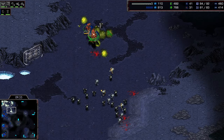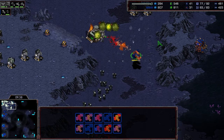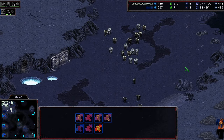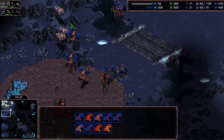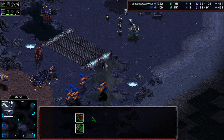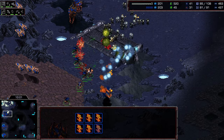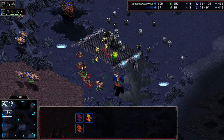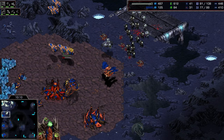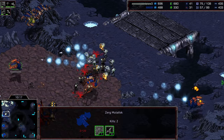The scan comes down — he sees it, he sees the third base! He dives in on top of the reinforcements, losing some mutas but doing a decent trade, killing a lot of marines. His guardians should be morphing — wait, he starts guardian production now. The two valkyries arrive though, and that's what the hydras are here for — they need to stop these valkyries. Losing all the hydras before the guardians pop out; this is quite bad. Now the marines can move forward and potentially get underneath the cocoons.